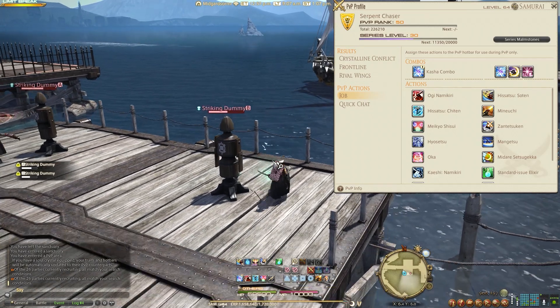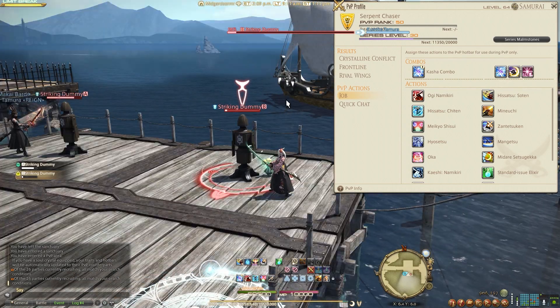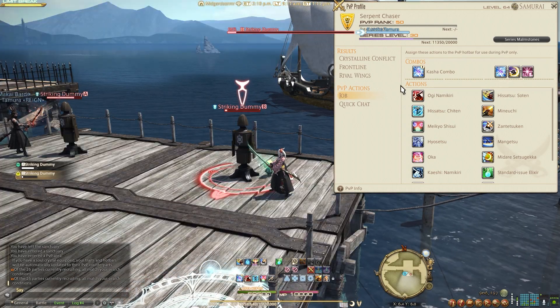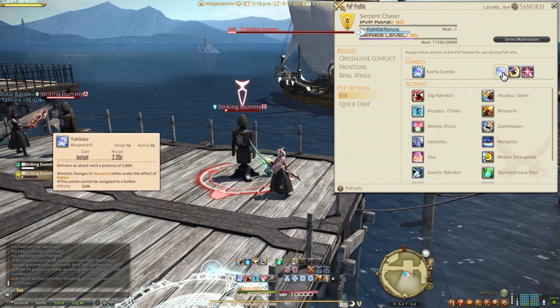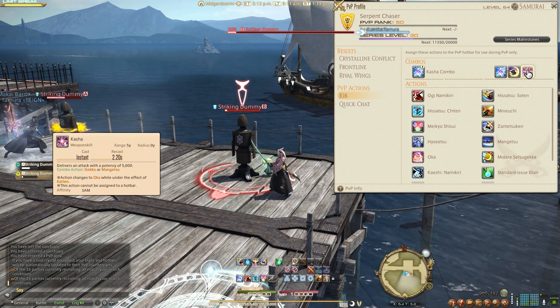So now that we know we're going to be talking about Samurai, here's a Striking Dummy. We're going to show some of the abilities real quick. We're going to start off with our Kasha combo. The Kasha combo is going to have three abilities: Yukaza, Gekko, Kasha.